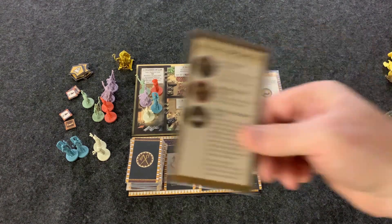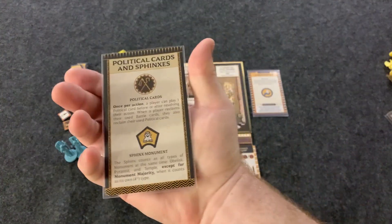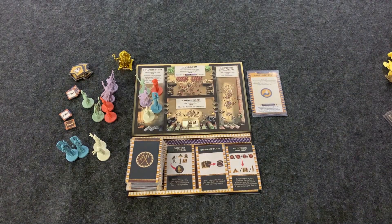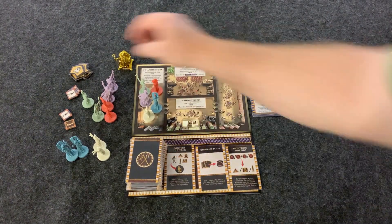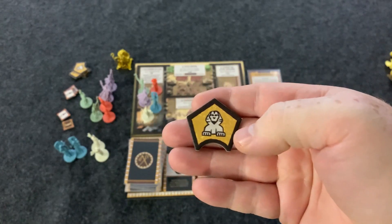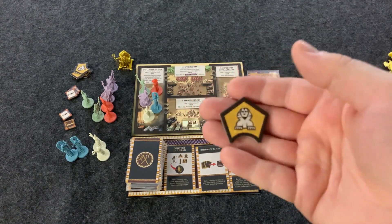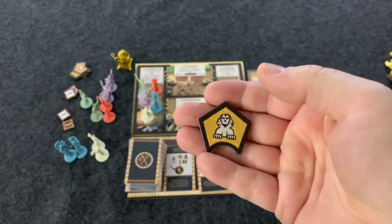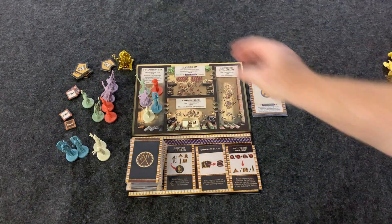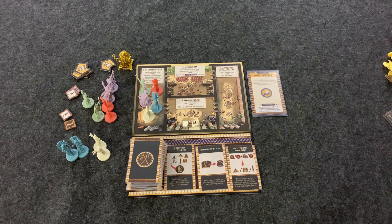You get a handy summary sheet that covers all the rules - it's pretty simple. A note on Sphinxes: you also get Sphinxes with this expansion. Sphinxes count as every monument type except when checking for monument control, where the player with the most Sphinxes wins individually. For every other instance they count as every other type of monument, which is really nice. They'll help with your Ankh powers and the god you unlock, counting as an Obelisk, a Pyramid, and so on.